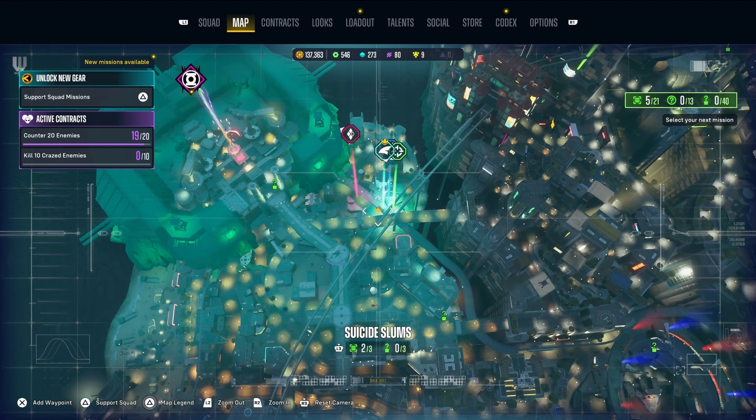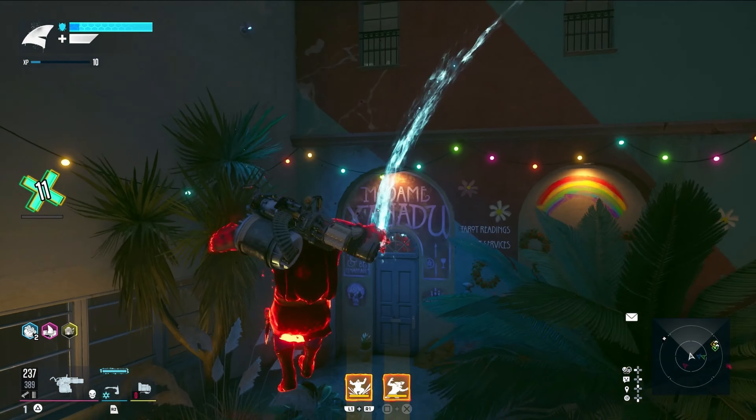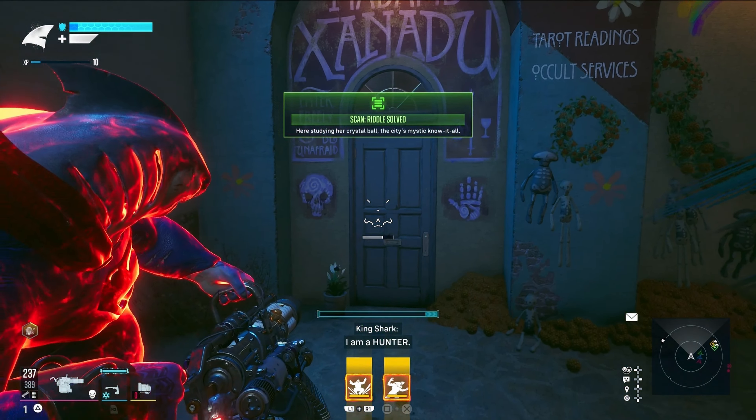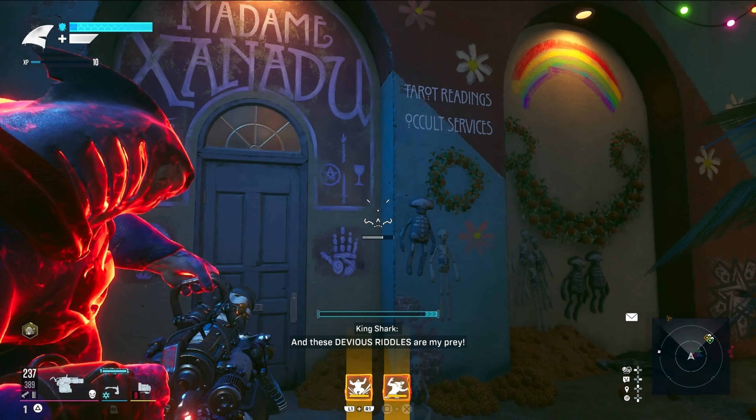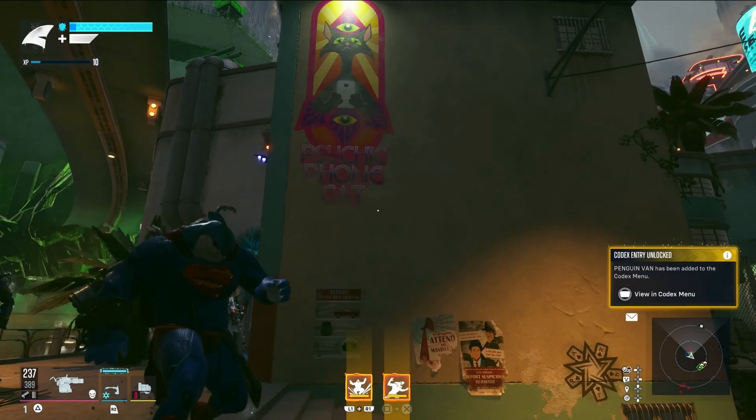That one is going to be right here and it's going to be Madam Xanadu, I believe. I was right — there you go. That is a DC character if you did not know — also a psychic.